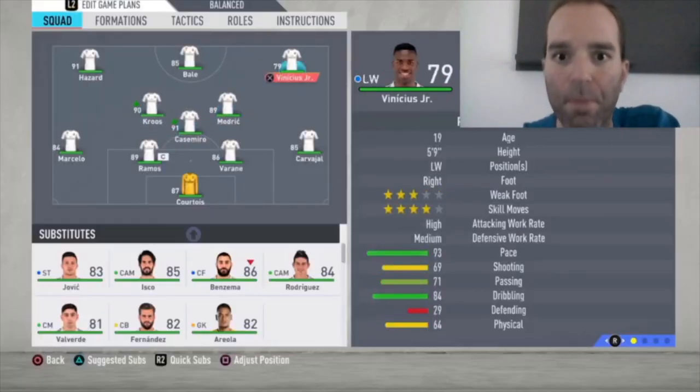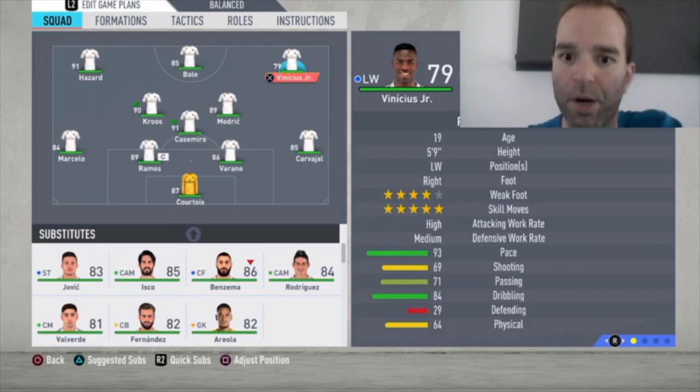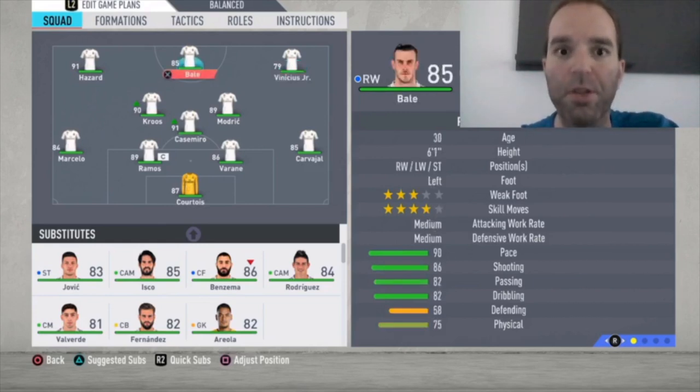For right winger it's Vinicius Jr — he is a left winger by nature but plays really well on the right wing too. He's fast with 93 pace, four-star weak foot, five-star skill moves, so you can do all tricks with him. Really great player.